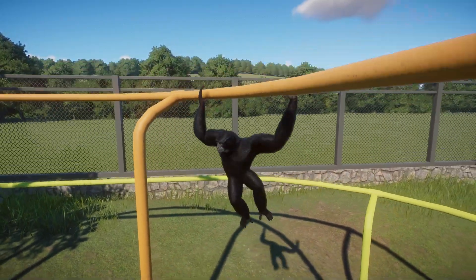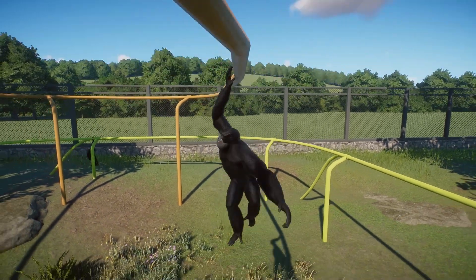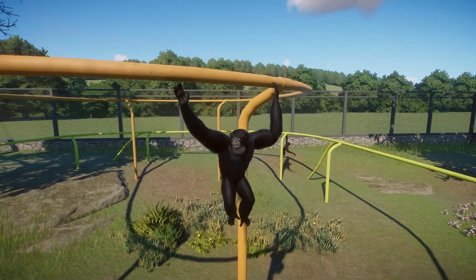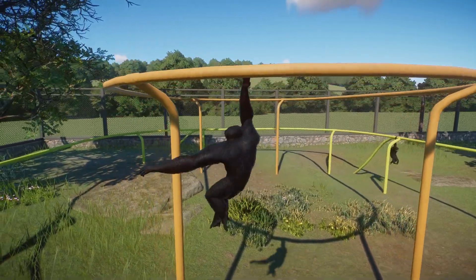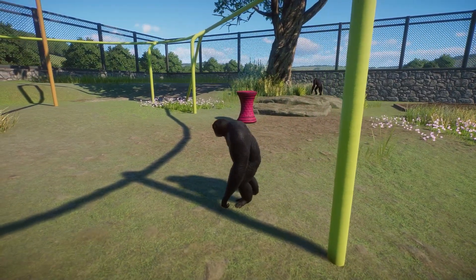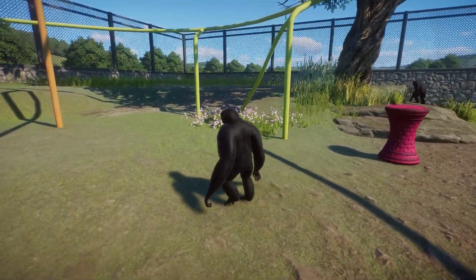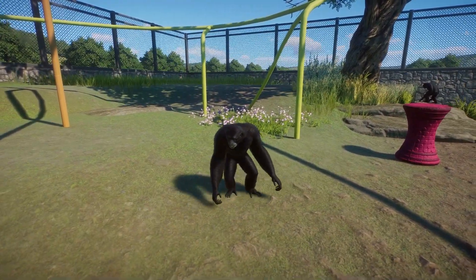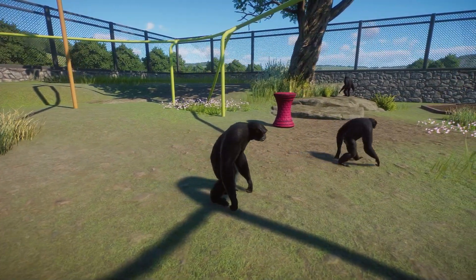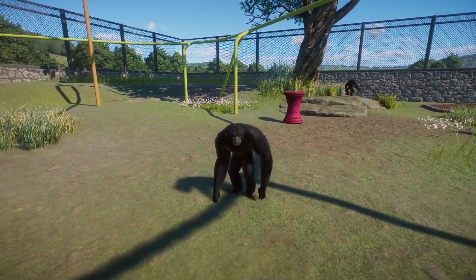There is a small glitch right now as the game launches between the habitat climbing beams and these new enrichment items, but Frontier is aware. I was sent an email today letting me know they know about it and they're going to be fixing it. So if any of the climbing animations look a little weird for you, Frontier is aware and they are fixing it as soon as they can.